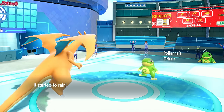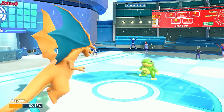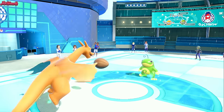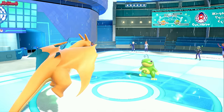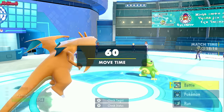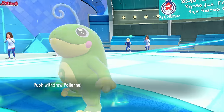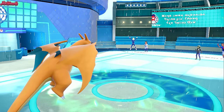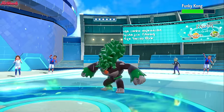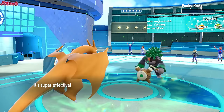Even Iron Treads is going to get two-shotted by Acrobatics, and they don't normally run Stone Edge, so I go for Acrobatics here all the time. They withdraw Politoed, having to keep the Rain setter alive, and go into Funky Kong to let that go down. Good play — it's not exactly the most useful Pokemon on the team right now. Down it goes. Charizard's putting the pressure on.